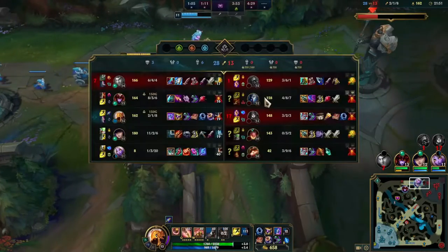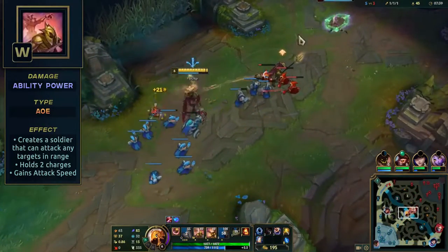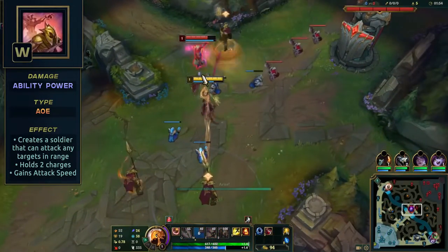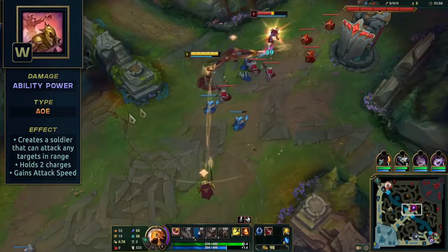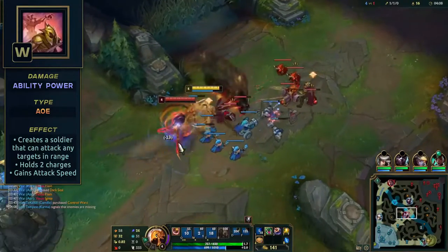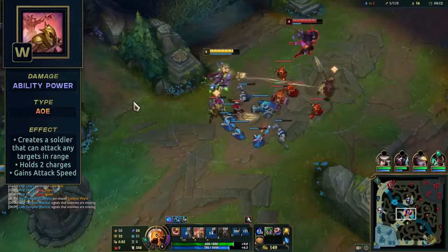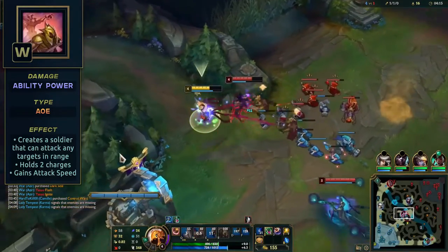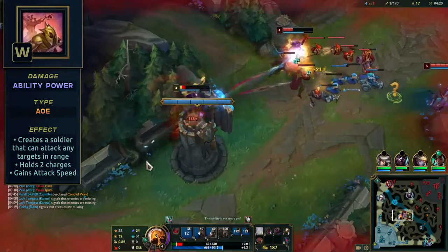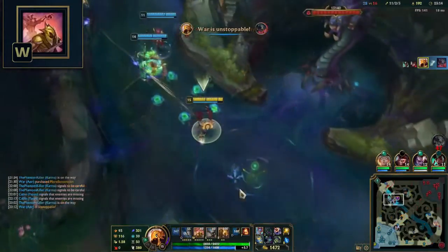Before we cover Q, let's first go over his W, Arise. Azir creates a soldier in the target area. He can then attack enemies within range by auto attacking. These soldiers cannot be targeted and they last 10 seconds. It also comes with a passive which increases Azir's attack speed and stocks up to 2 sand soldiers. Use it to attack enemies further away past the cast range. Sometimes you can even use one enemy to hit another enemy out of the soldier range. It does AOE damage in a line, so aim it to hit as many enemies as possible when they are bunched up.